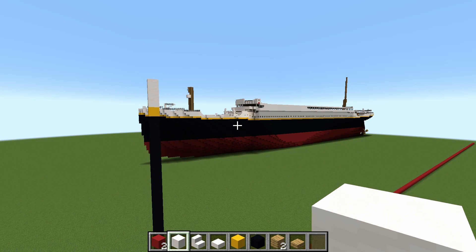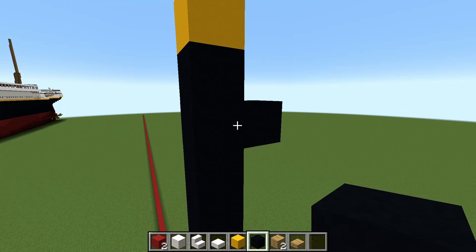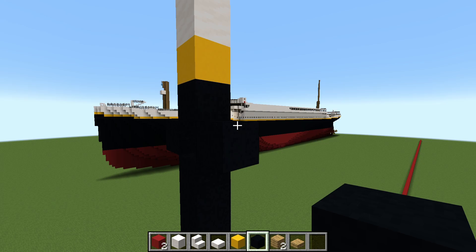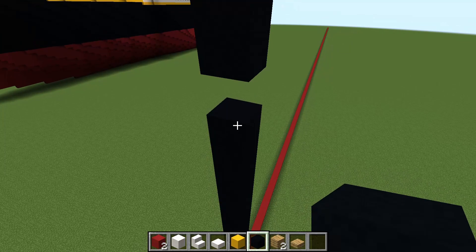Now to start shaping it. On the first block down, you want to do this and break a hole in it. This is the HAWSE — H-A-W-S-E — that is a hole that you could thread an anchor chain or a tow cable through. Then you want to go 3 blocks down and mark that. Put a block somewhere because it's obviously really difficult to see black concrete, and then break that away. Keep the rest of this in until you finish the shaping because it just makes life easier.